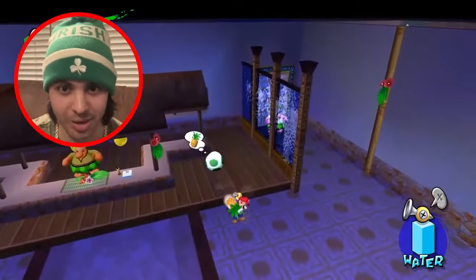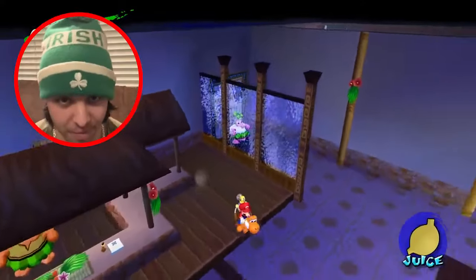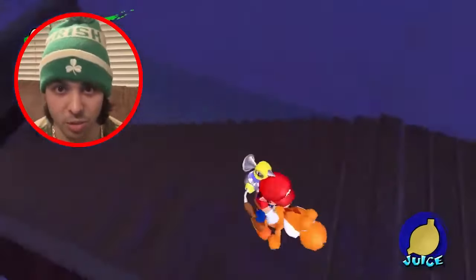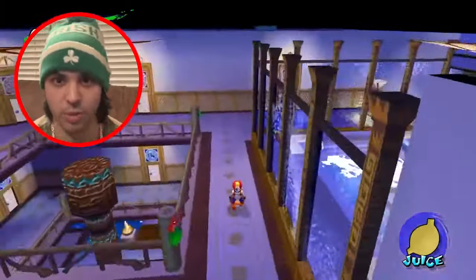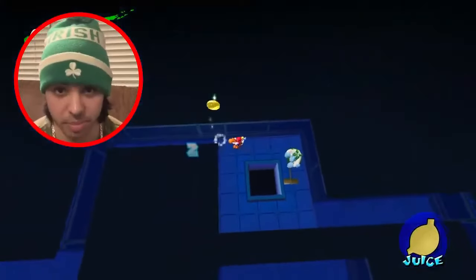And if that doesn't seem like a lot of work already, that's just half of the stage — get ready for part two. Now that we have Yoshi, ride him all the way up to the third floor and enter the door that leads you to a bed with two Nokis on it. This is where we jump on the bed and go to the top vents in the hotel to reveal the big maze.